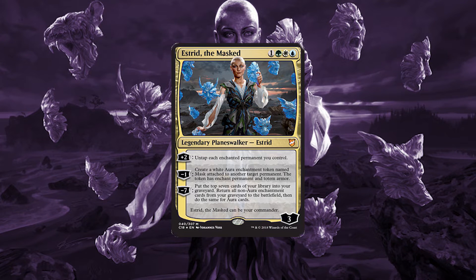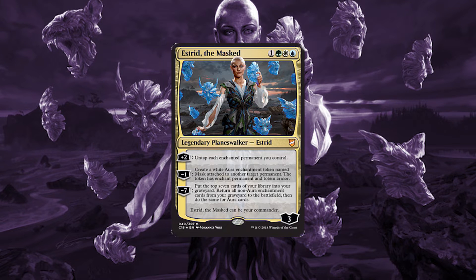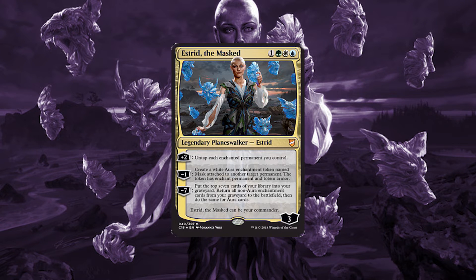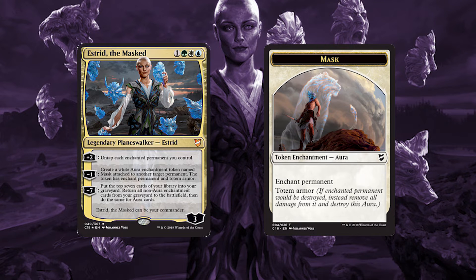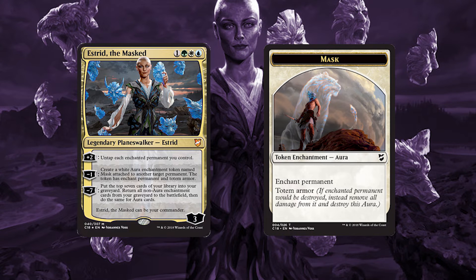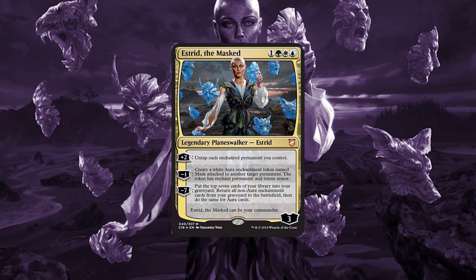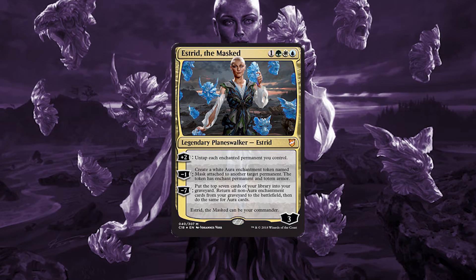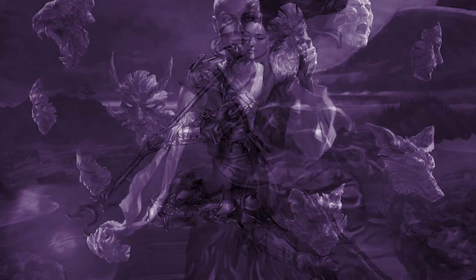Estrid the Masked is a legendary planeswalker. It costs 1, a green, a white, and a blue, and it comes in with 3 loyalty counters. Estrid's plus 2 is untap each enchanted permanent you control. Her minus 1 is create a white aura enchantment token named Mask, attached to another target permanent. The token has enchant permanent and totem armor. Lastly, her ultimate ability is minus 7: put the top 7 cards from your library into your graveyard, return all non-aura enchantment cards from your graveyard to the battlefield, and then do the same for your aura cards.